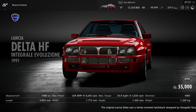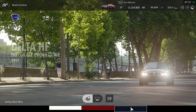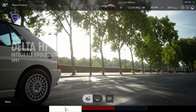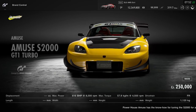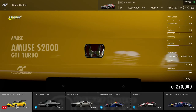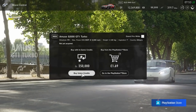One car I probably will get when I have some free time is the Lancia Delta Integrale — a great car that I love, and it's not too expensive. The car I did buy today is the Amuse S2000 GT1 Turbo at 250,000 credits. That car has been in pretty much every Gran Turismo I've played. I got it in white, which is the color I used to drive on the older games.